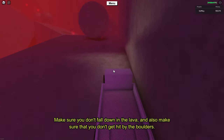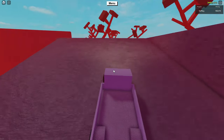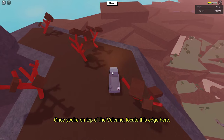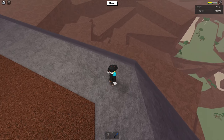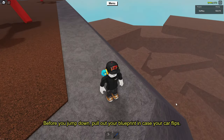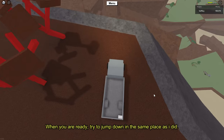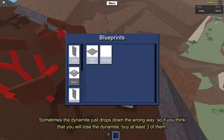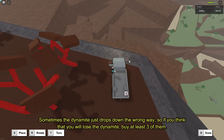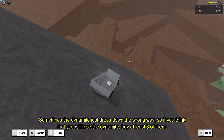You will have to get on top of the volcano with the dynamite. Make sure you don't fall down in the lava and also make sure that you don't get hit by the boulders. Once you're on top of the volcano, locate this edge here. Before you jump down, pull out your blueprint in case your car flips. Sometimes the dynamite just drops down the wrong way, so if you think that you will lose the dynamite, buy at least three of them.